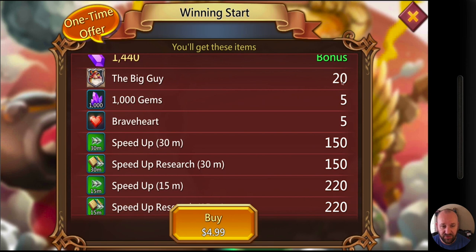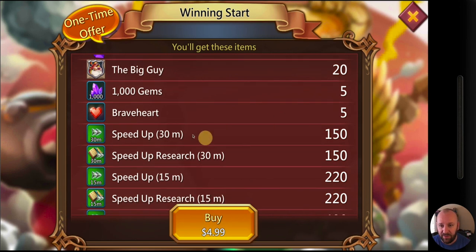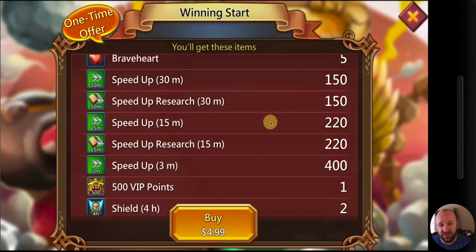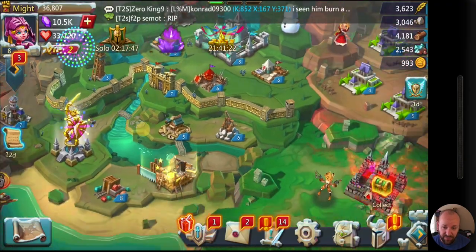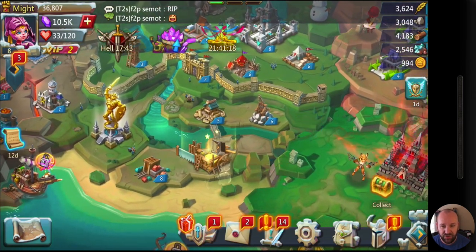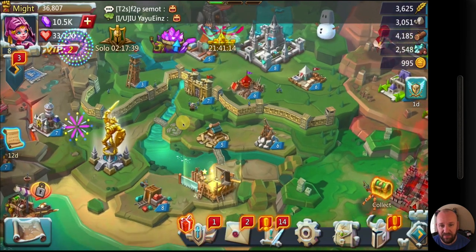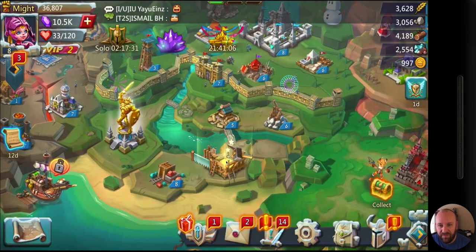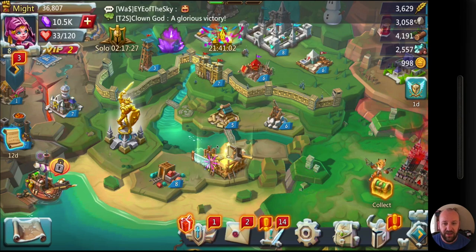You can also get the Big Guy for 99 cents, which gives you 20 medals — you only need 10 to hire him, and that gets you closer to the next level which is green. You also get five Brave Hearts. At this point the Brave Heart value isn't as strong, but you are getting 5,000 gems and an extra bonus: 25 Rose Knight medals plus 20 Big Guy medals, plus a bunch of speed ups.